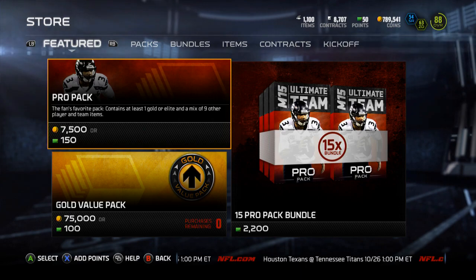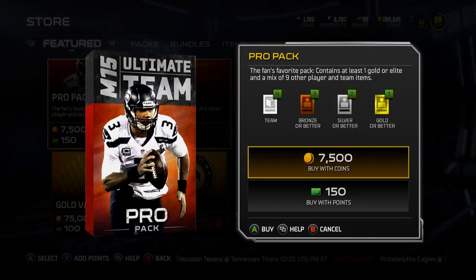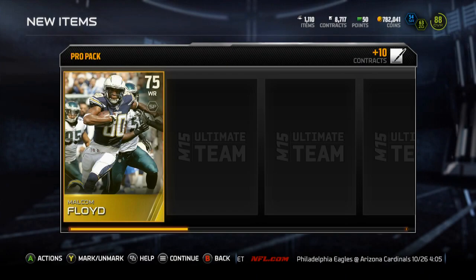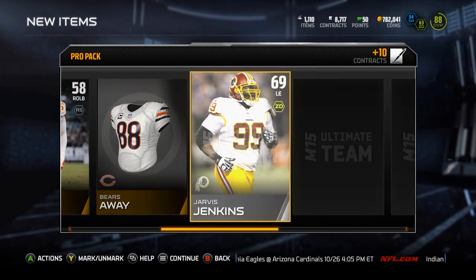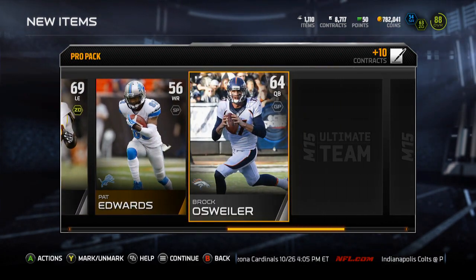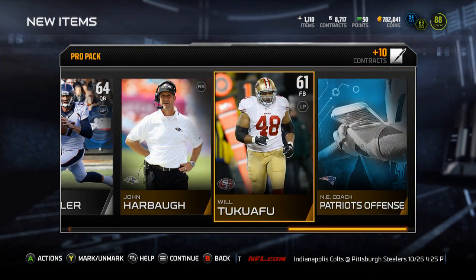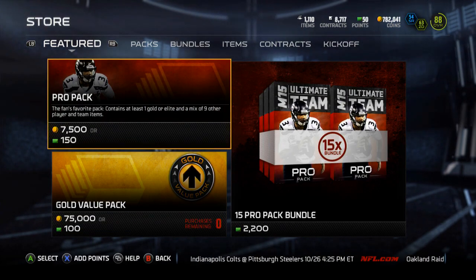Alright guys, what is up, it is Nick. I'm going to be opening up some pro packs — I don't know how many coins I'm going to spend, but we're going to open them up and see what we can pull. Maybe I can get that Sammy Watkins. Starting off with Malcolm Floyd, Desmond, Pat Edwards, Brock Osweiler, Harbaugh, Will Tuafu.